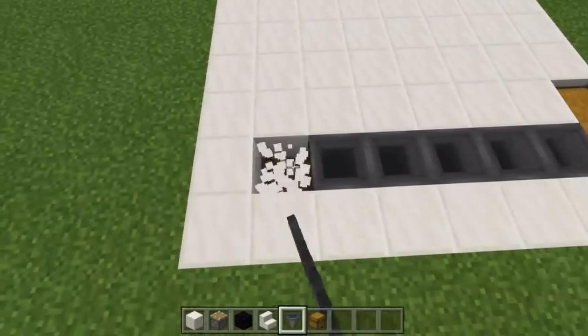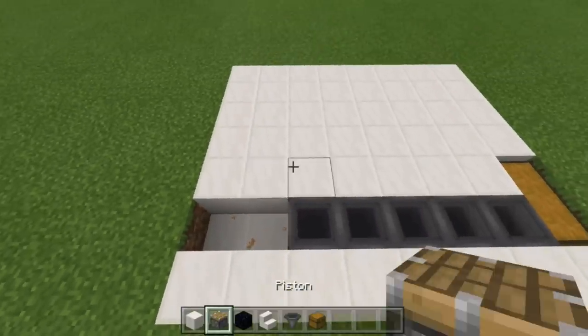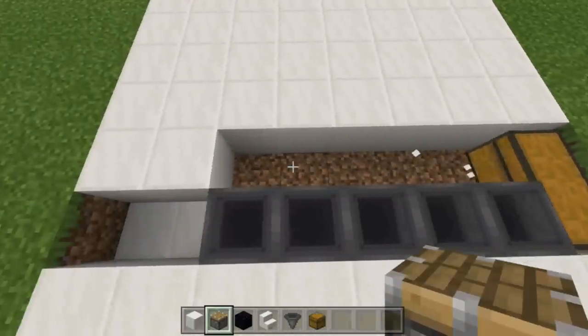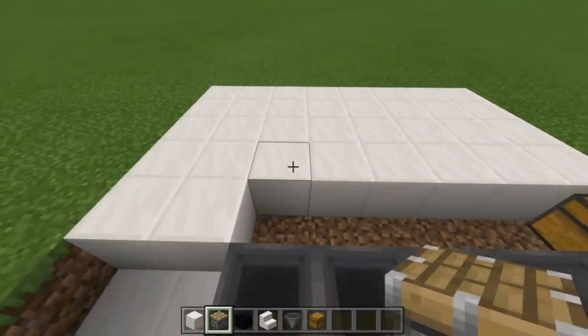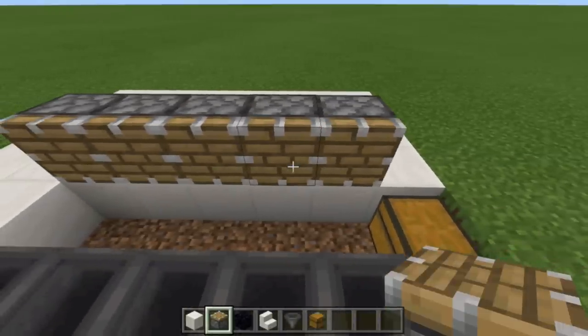Knock out these two blocks — this is where we're going to AFK. Next, knock out these five blocks right here; this is where the water is going to fall down into. Then get your pistons and place five pistons facing in this direction.